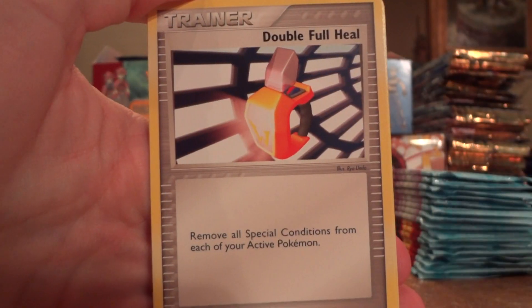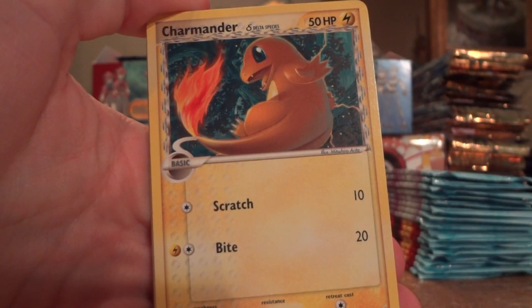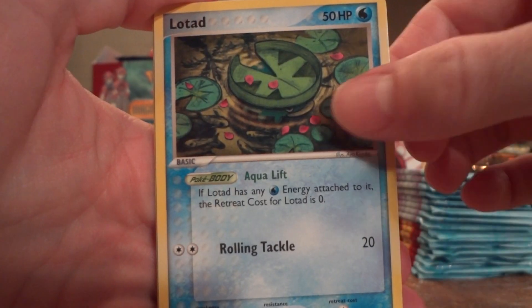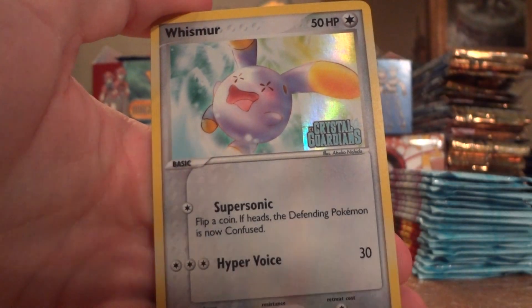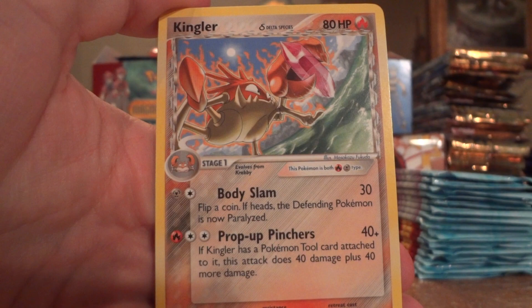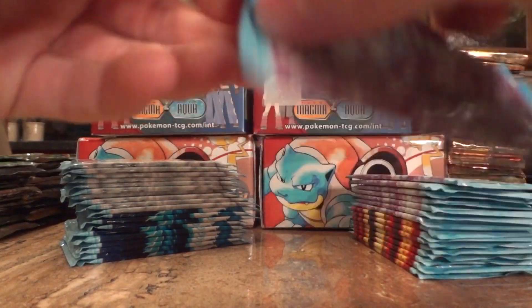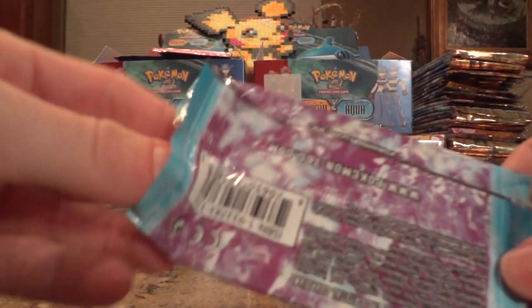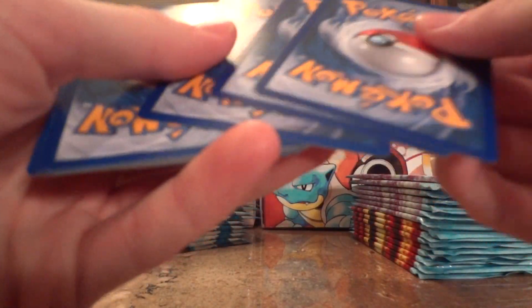Shuppet, Double Full Heal, Cacnea, Mudkip, Charmander, Lotad, Bulbasaur. We got a Whismur reverse and a Kingler. The interesting thing about this set is that the holos are actually both normal holos and that weird reverse holo, so this will be interesting to see what I get. I've never seen a set like this before.